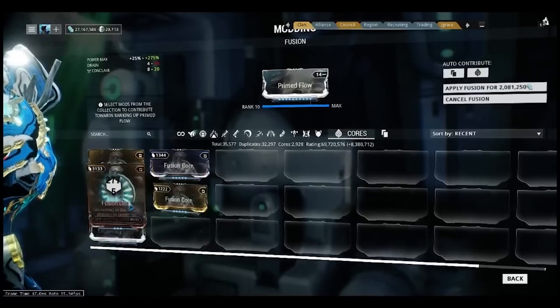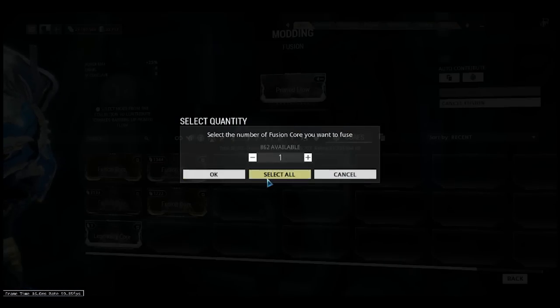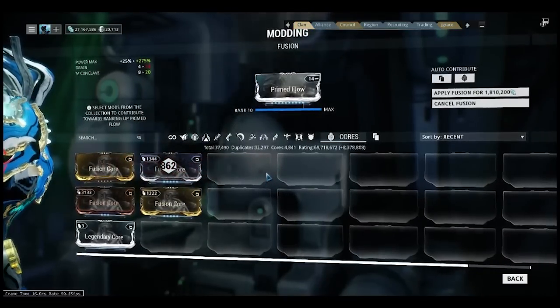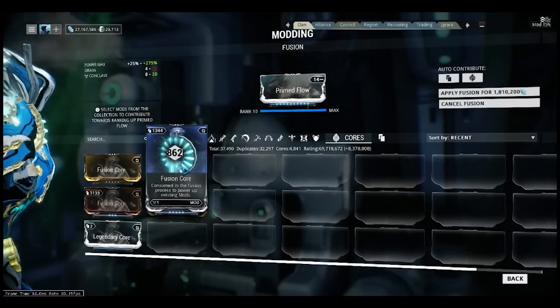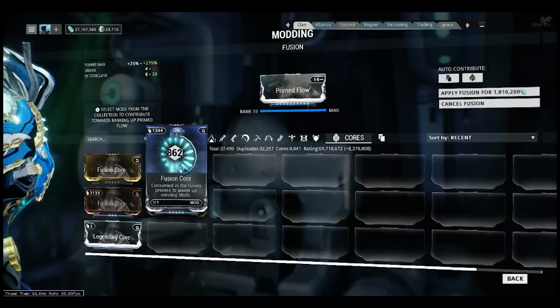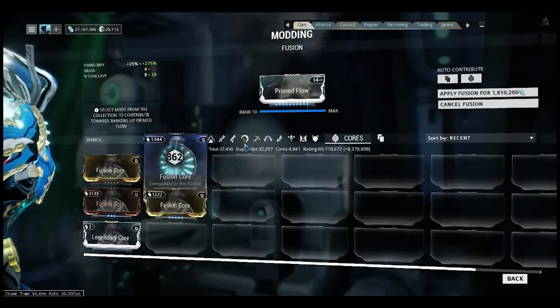Now we go to the next one, which is the uncommon 5. It will take up to 862 uncommon 5 cost for you to fuse the legendary — I mean the Prime Flow and the Prime Point Blank.